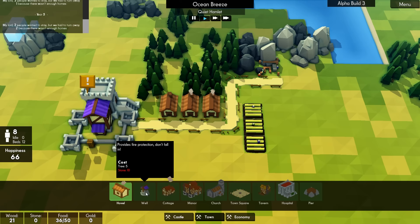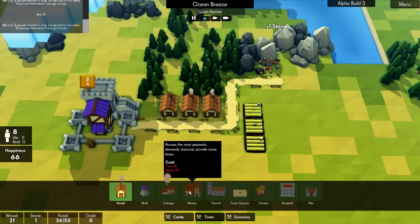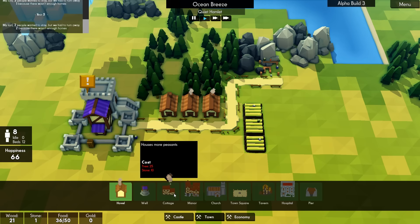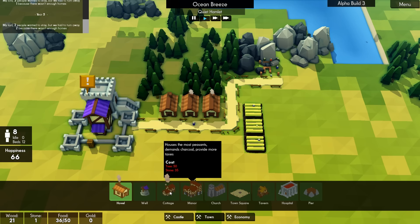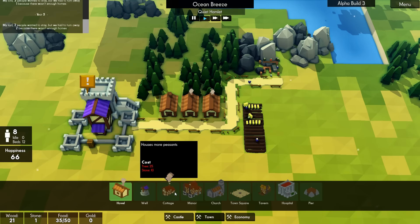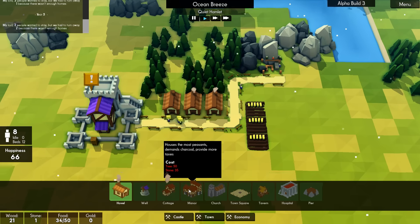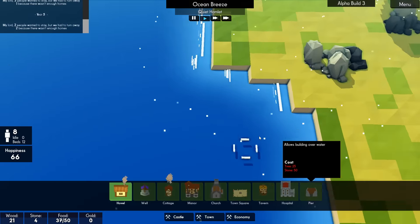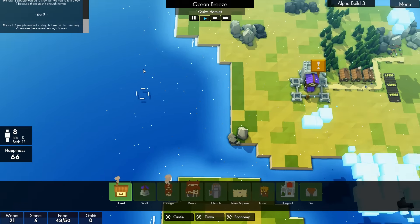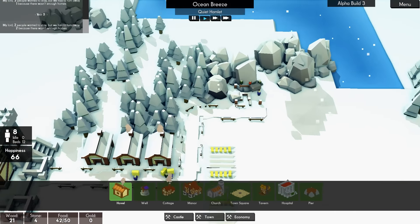And if this game has taught me anything, we do need a well at some point. This is the manor — this is one of the new buildings. It holds more people, though it doesn't tell us how many. The resources are double or triple depending on which one you're looking at, but they require charcoal. And this is the pier, which will allow us to build on it. So I'm tempted to build archer towers out here rather than just on the city walls.